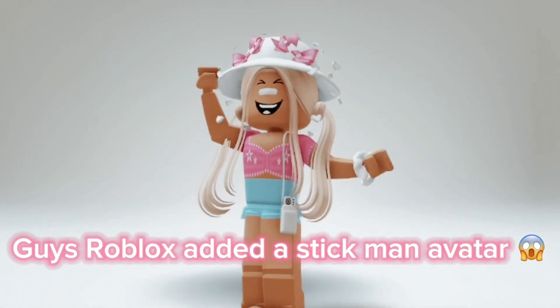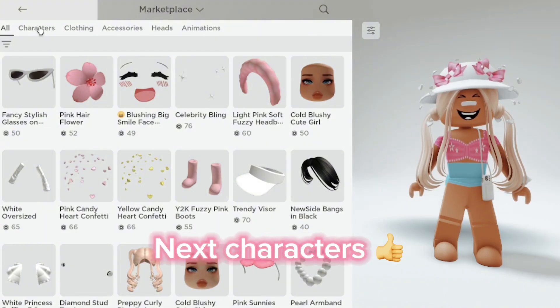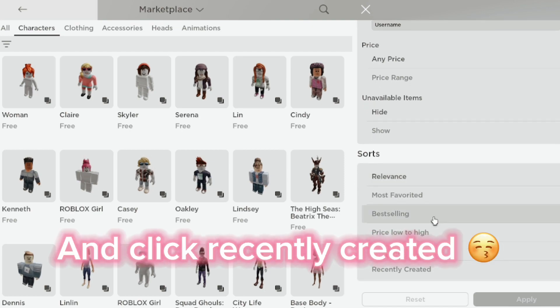Guys, Roblox added a stickman avatar — I'll show you how to get it. Go to the marketplace, then characters, click on the three lines, go down to sorts, and click recently created.